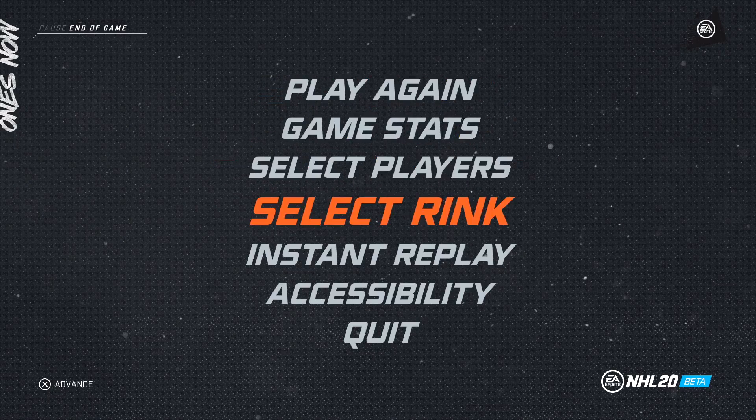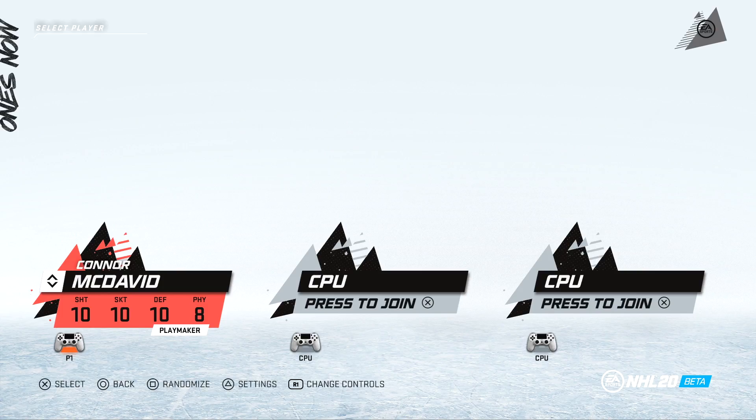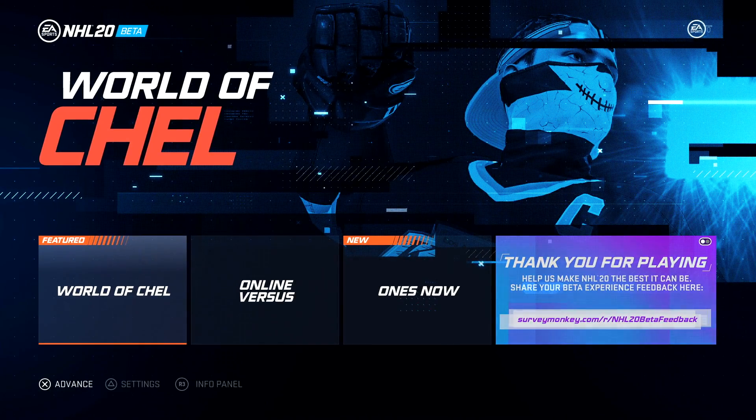We took 9 shots, got 1 goal, 12 hits, and 33 possessions. That was actually pretty fun for a quick little game. Can we select different rinks? I'm pressing the directional pad, moving the stick back and forth, pressing all the triggers — nope, you can't select different rinks. That is weird.